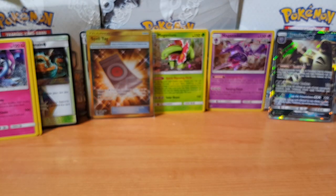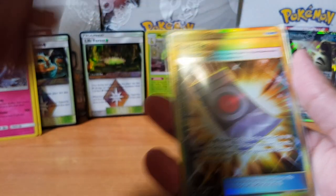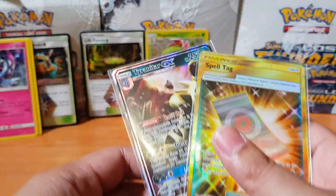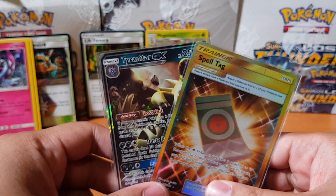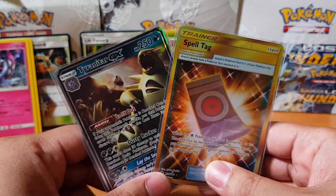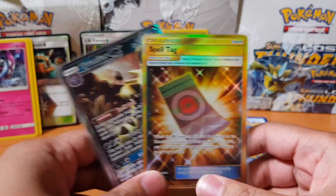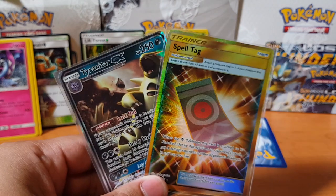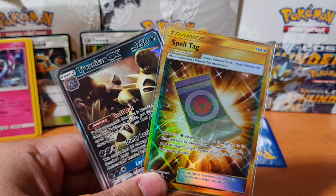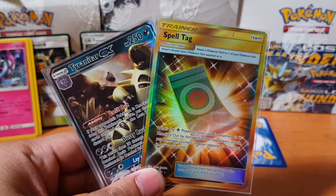Alright guys, that concludes part one of the three-part series. Look at this bad boy! Let's get some shots — the two good pulls we've got for the first part: Spell Tag and Tyranitar. Awesome pulls man, good start to the three-part series. I'm really curious what my other secret rare would be. If you can leave a like, subscribe, and catch me in part two of this three-part series — peace out, catch you guys on the flip side!